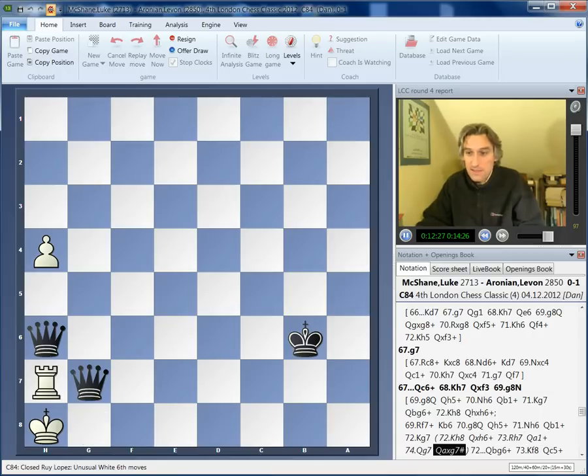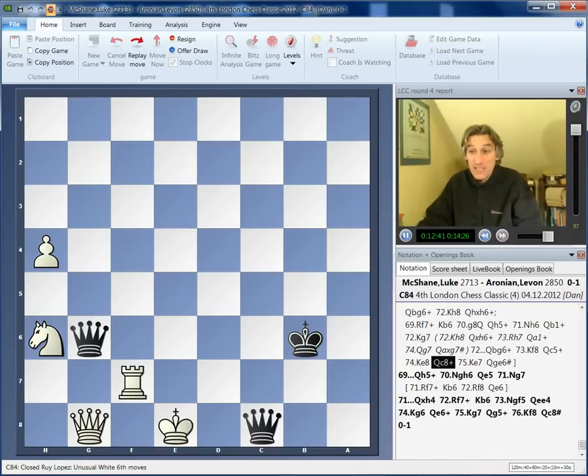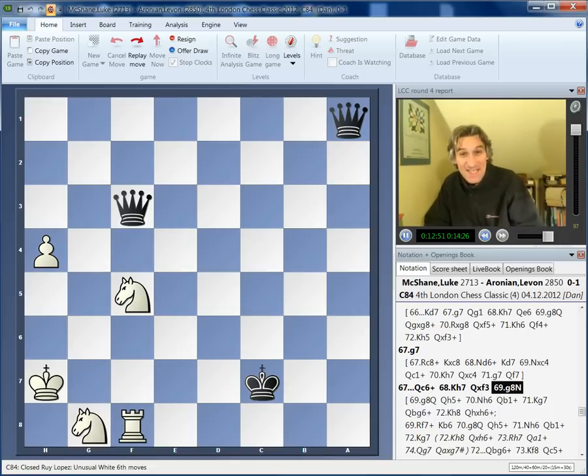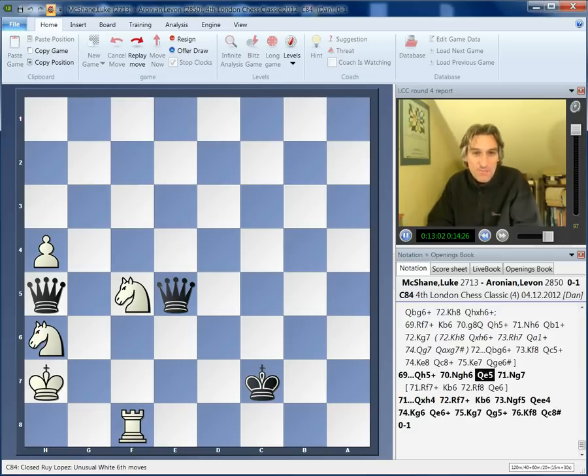And if the king comes here, we check, and now there's a very neat way to check. This looks like some crazy study, but it's forced mate. Fantastic. So Aronian had calculated this all out — this is not guesswork. But still, Luke found a way to play on. He under-promoted to a knight! We couldn't believe this when we were watching it, that he kept finding ways to play on. It seems this is winning, though. The knights really are too static now.